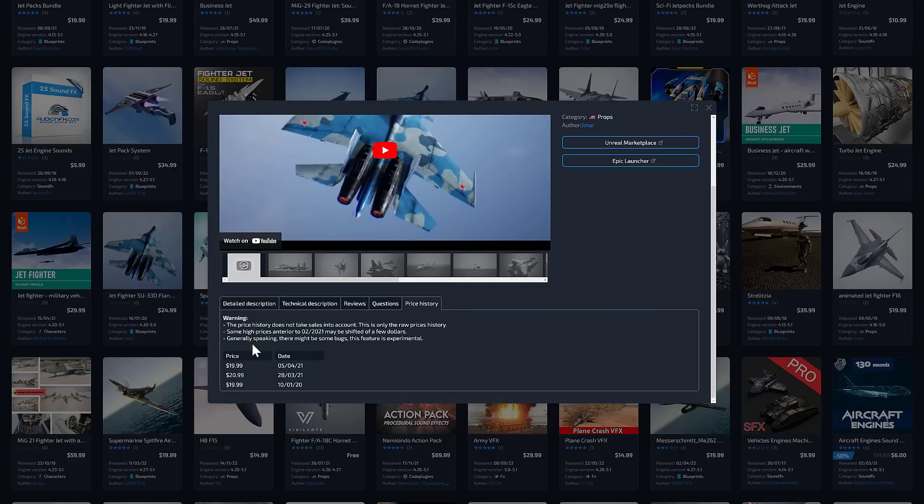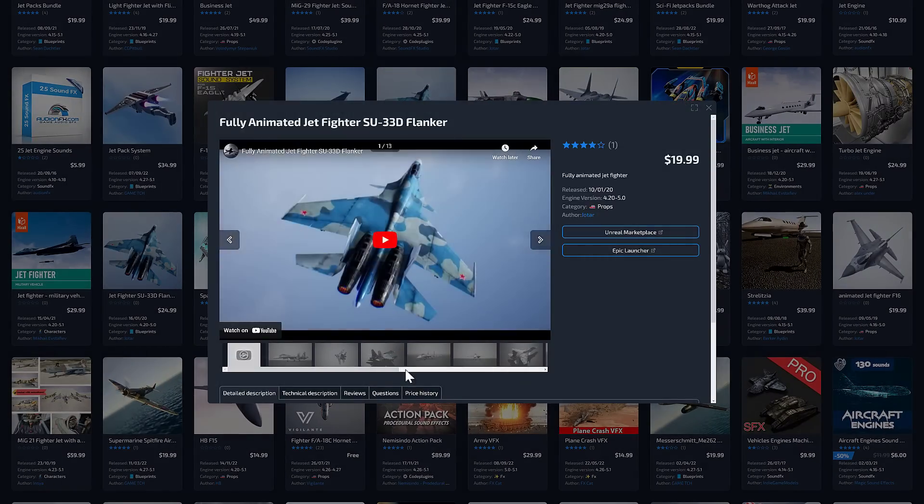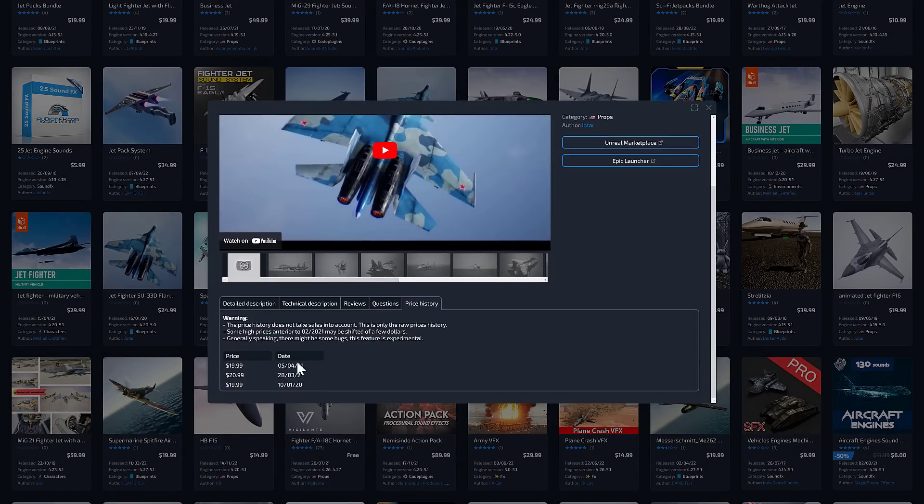The cool thing here is you can also come in and see the price history. Let me open that asset back up. So the price history is available for all of these things. It shows you when it went on sale, what the previous price was, et cetera. Very nice stuff.